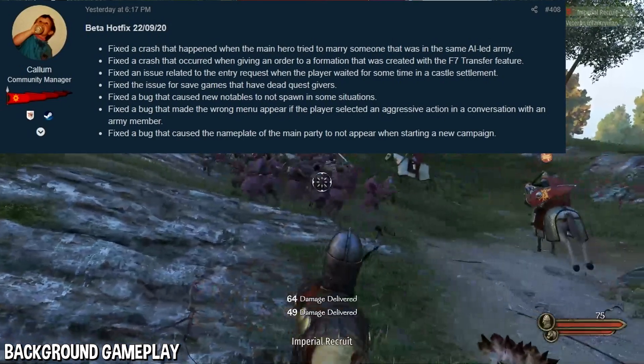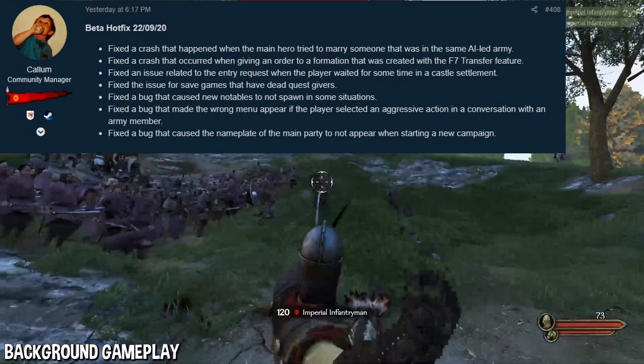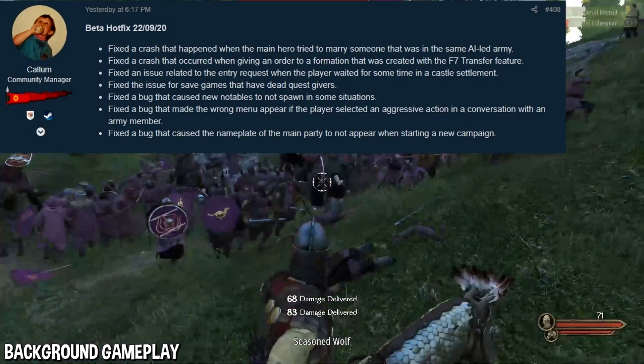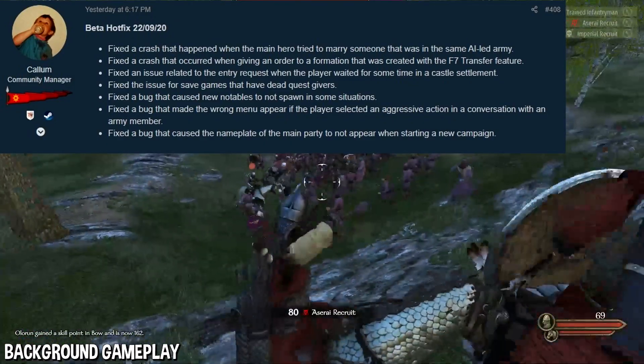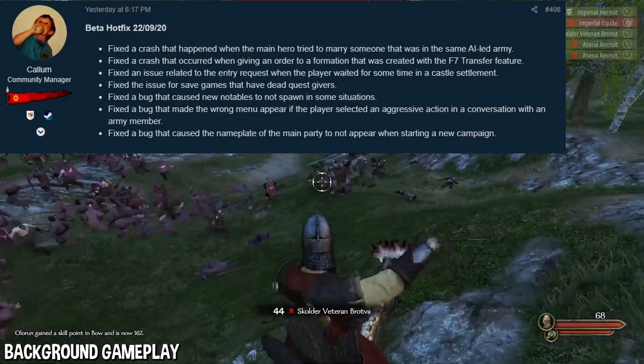First change: they fixed a crash that happened when the main hero tried to marry someone that was in the same AI-led army. So if you were part of an army and the person you're trying to marry was also part of that army, it would crash if you tried to marry them. That is now fixed — it's a unique situation, but it does happen rarely.